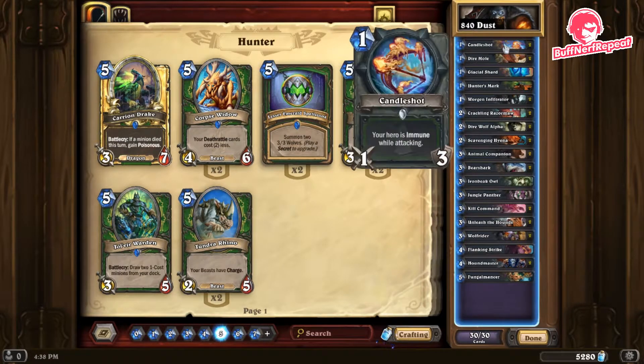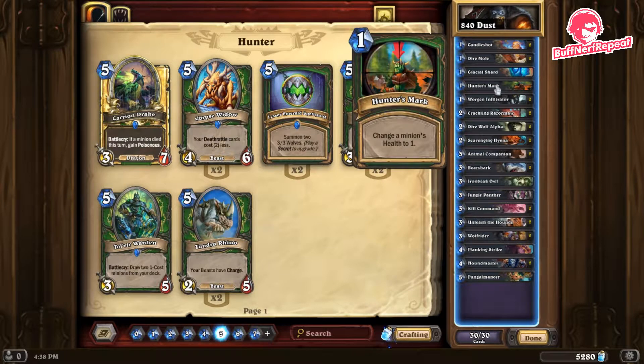Let me go through the deck card by card. Candle Shot — a brilliant Hunter card and one of the best you'll find. For 40 dust, we're running two of these. What's important is your hero is immune when attacking, which means you can attack into a minion with 8 or 12 health — it doesn't matter, you will not take any damage.